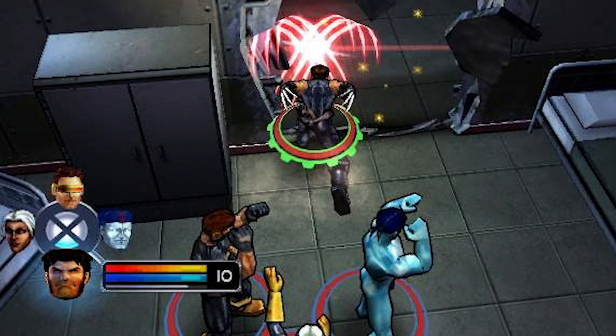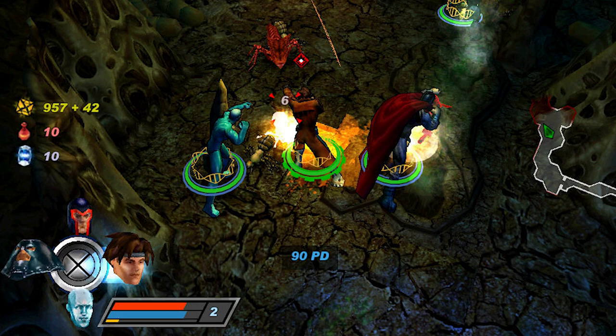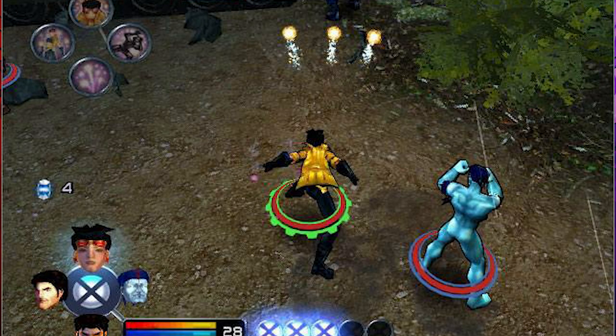Gameplay: X-Men Legends is an action role-playing game. Players choose a team of up to four characters from a larger group of X-Men. As players proceed through the game, additional X-Men are unlocked. On the console versions, up to four players can play in the cooperative campaign, with the ability to add or remove players at any time. Cooperative play features a refined combat system and the ability to interact with non-player characters. The game also features a scrimmage mode, which allows players to fight against each other or against waves of computer-controlled enemies. As characters gain experience, players can upgrade their four main powers and other abilities unique to that character. Items found during gameplay can also be equipped to further enhance the character's abilities. Characters can combine attacks to create combos in which two or more players use their mutant powers on a single enemy target. Special abilities can be used to create a super combo when combined with an extreme power, which becomes available at level 15.